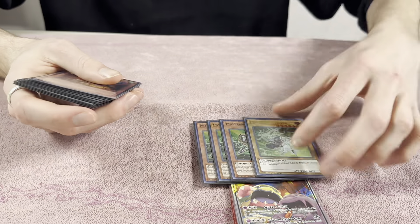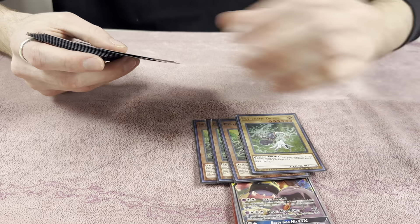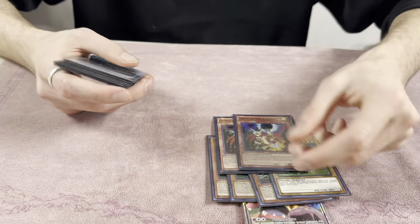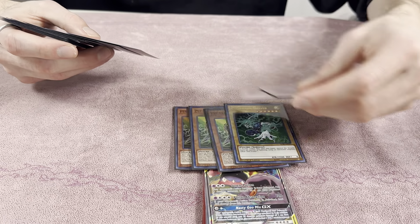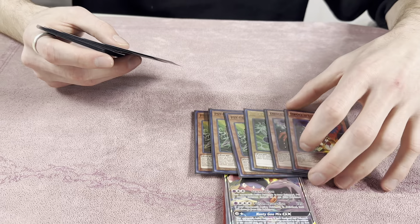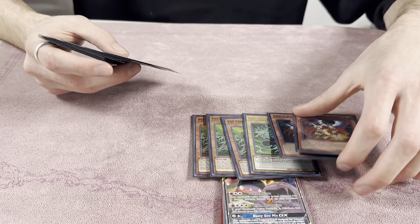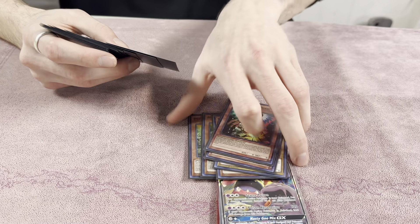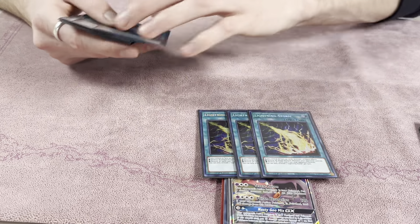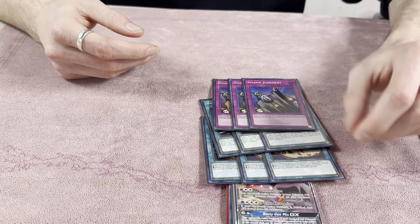For the side deck: 3 Gamma, 1 Driver — the side deck can definitely change, it's not optimal, just for locals. Gamma is a very strong going-second card. 2 Droll — Droll's awkward in this deck but really important against the Plunder mirror. Don't care too much about Dark World; it's more so the Earth Machine matchup, which is really rough because you don't have your Earthship yet. 3 Lightning Storm for Macro decks, 3 Dark Ruler for Sprite and other annoying decks, and 3 Solemn for going first.